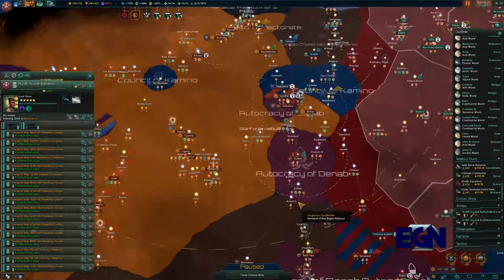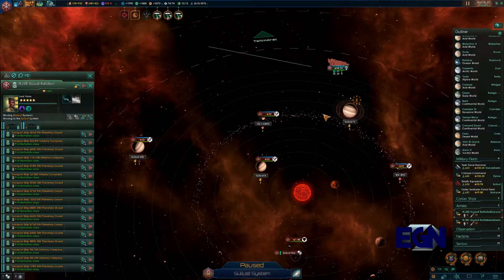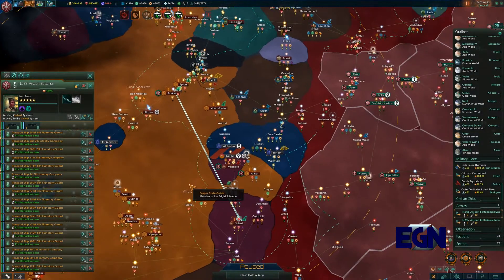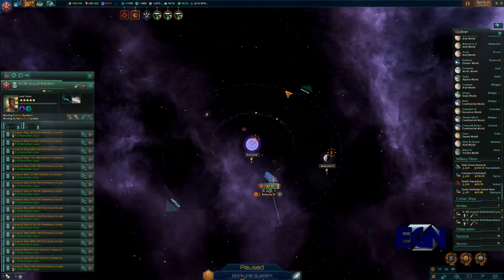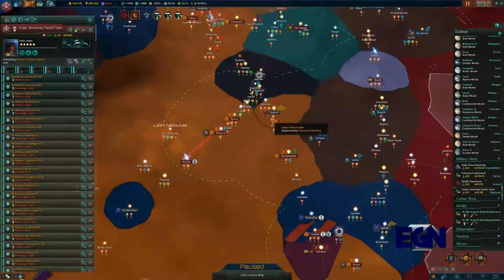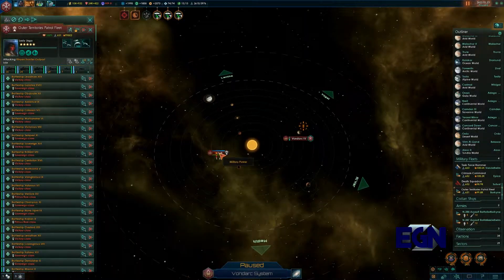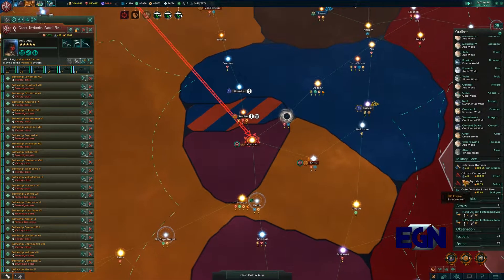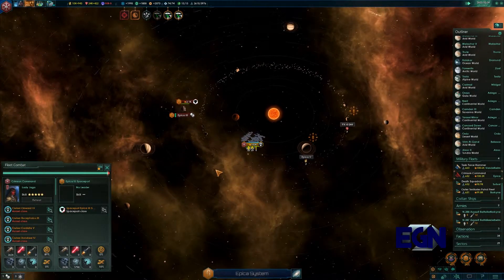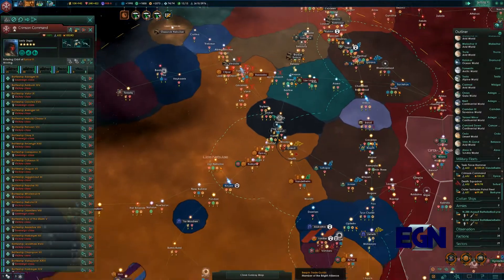We're going to jump some forces down to Sullust. There's a 2,600 strength fleet over here that we don't like the look of, so we're going to take this fleet and put it on protection duty — jumping down to Vandak to take out that fleet. Our fleets are at around 100,000 strength each, so they're absolutely crushing the floor, which is always a nice one.